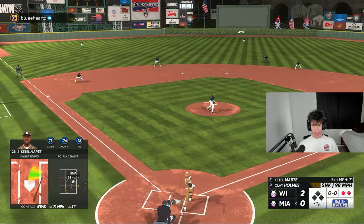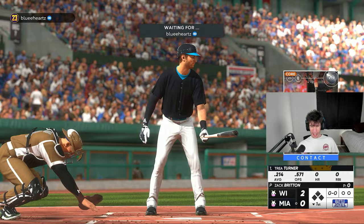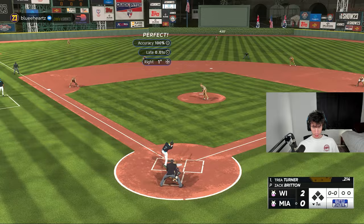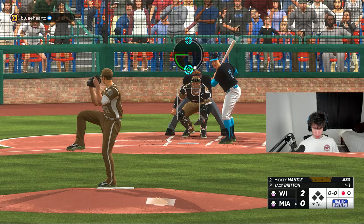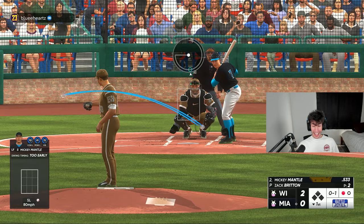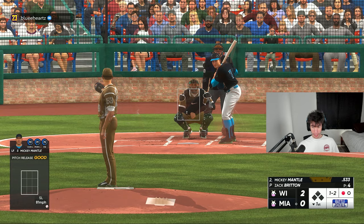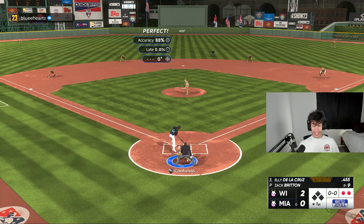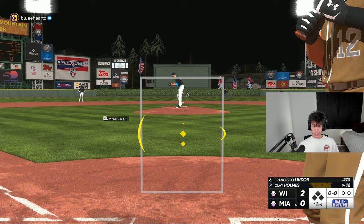I would love to go 12 and 0 with this team, but if I get one of the parallel XP missions done while grinding BR programs, a lot of times I'll just forfeit and quit out of the draft. I'm glad I got some parallel XP. Zach Britton on the mound — one pitch, one out. He's a program card too, so I want him to get as many innings as possible. Mickey Mantle swings around at sliders for strike three — that's an extra 15 PXP. Two strikeouts in that inning for Britton.